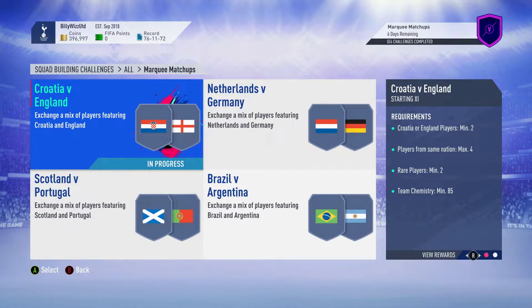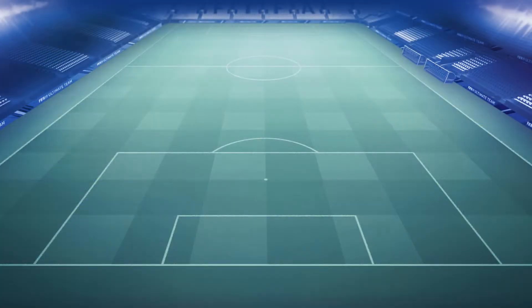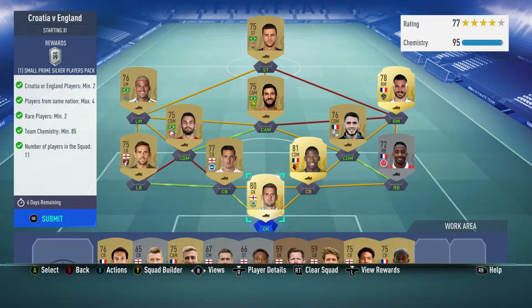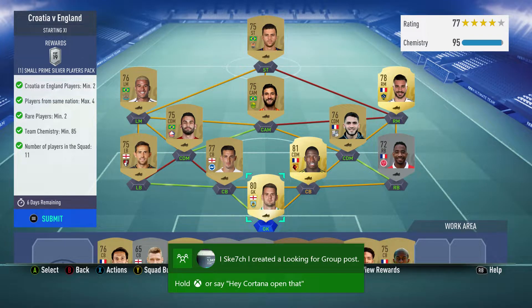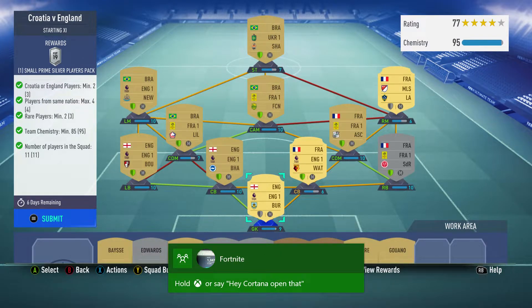Billy with GamerBack online and we're doing squad building challenges - marquee matchups. The first one is Croatia versus England: have two Croatian or English players, players from the same nation, maximum four red players, minimum two team chemistry, minimum 85, number of players 11 in the squad. My chemistry is 95 but that's because I've got loyalty.